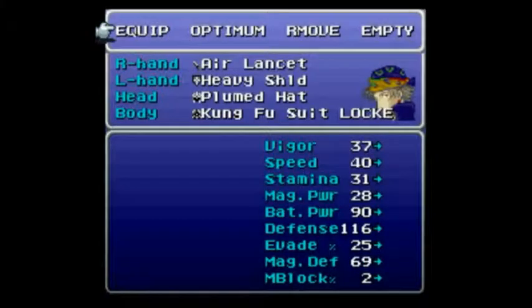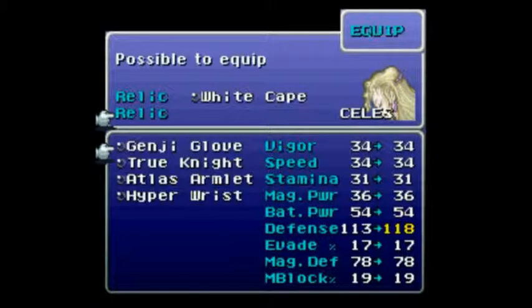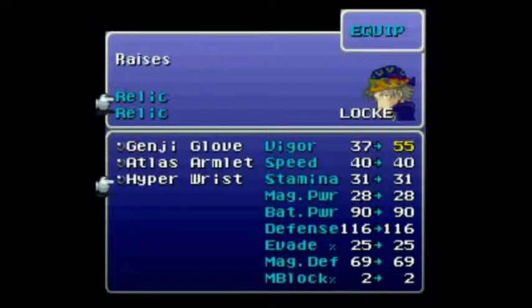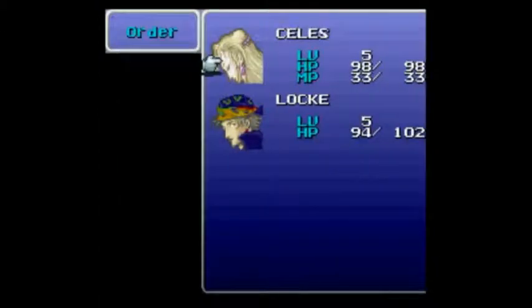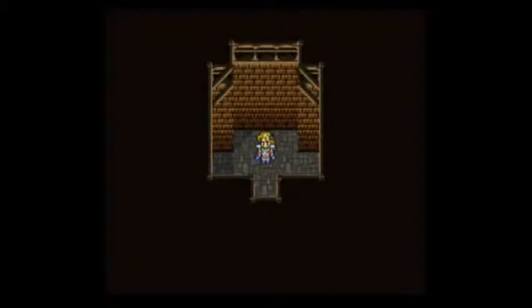Alright, let's not be stupid this time. Pretty much just need to optimize everyone's stuff. Is there anything fancy I really need to do here? Give her the white cape — I see no reason why not. That's five extra defense. And obviously put them in the back row. Yes, that makes sense. Alright, now let's get going for real this time.